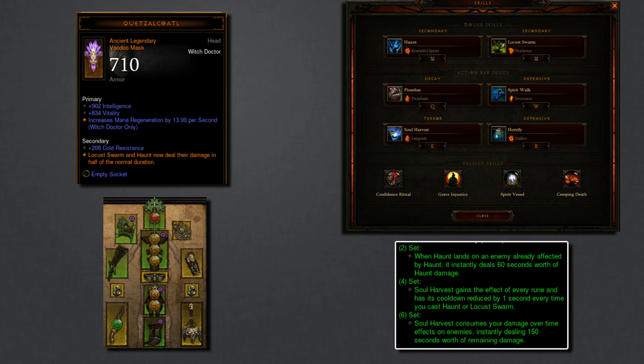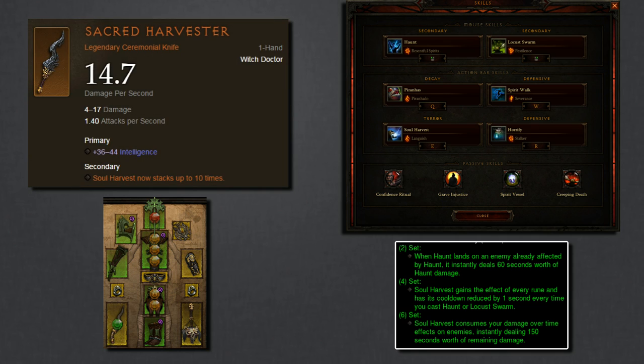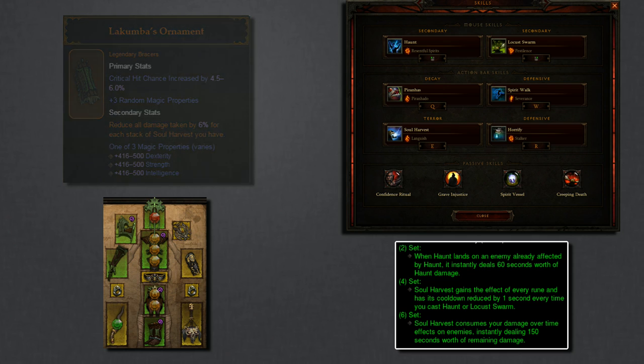There are a lot of good complementary legendaries to Jade Harvester, but we'll focus on the ones specific to the class. First, the Quetzalcoatl — Locust Swarm and Haunt now deal their damage in half the normal duration, effectively doubling damage. Next, the Sacred Harvester, which gives you 10 stacks of Soul Harvest instead of 5, granting even more movement speed, armor, and intelligence. Paired with the brand new Lecumbra's Ornament bracers — giving 6% damage reduction per stack of Soul Harvest, stacking up to 10 times with the Sacred Harvester — this is a very strong defensive combination.